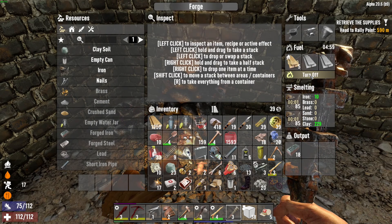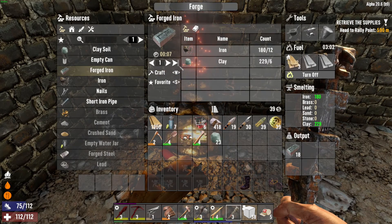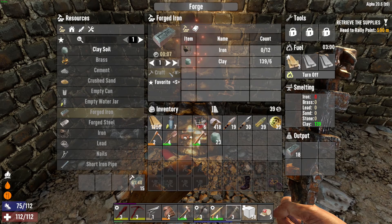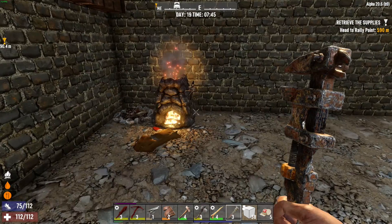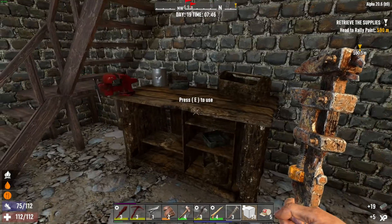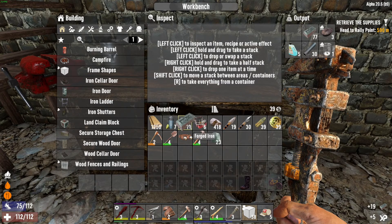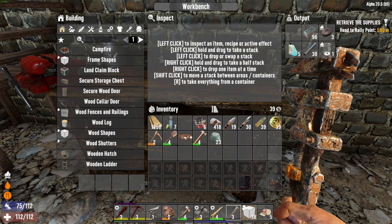Let's throw a little bit of that in there and see what's going on. Forged iron — how many? Yeah, 15, that should be enough. 77... 96, I need four more.